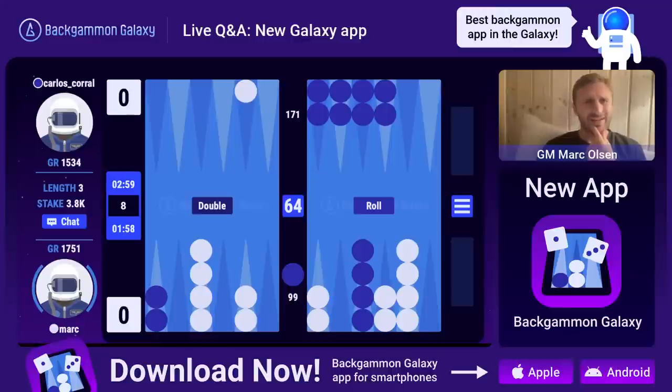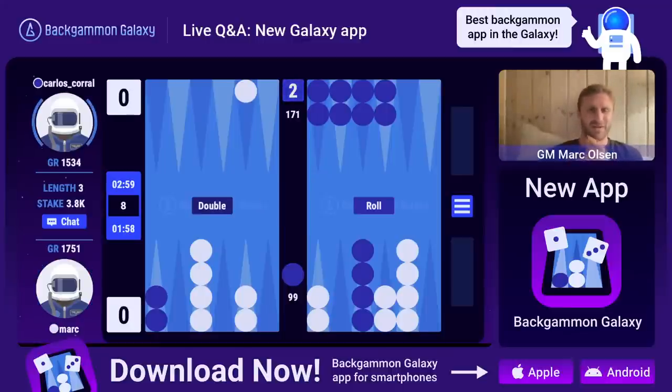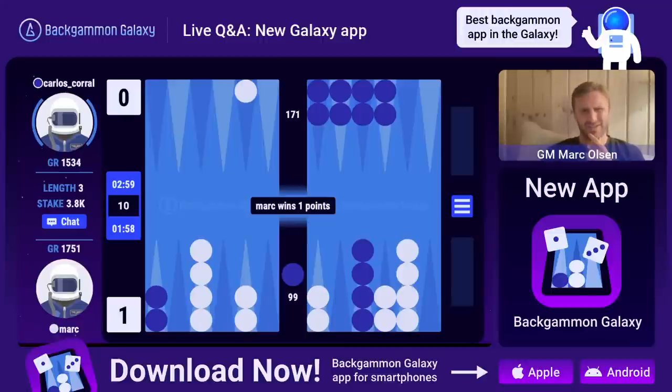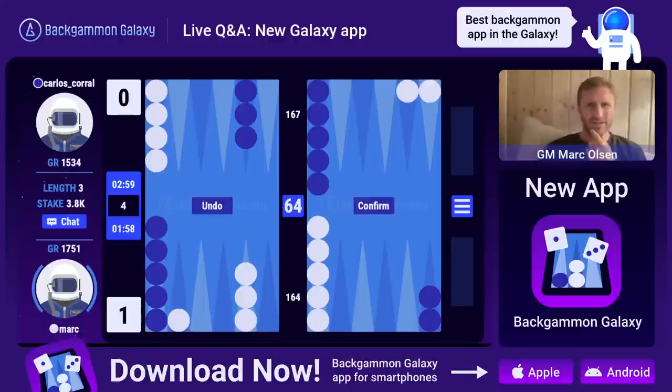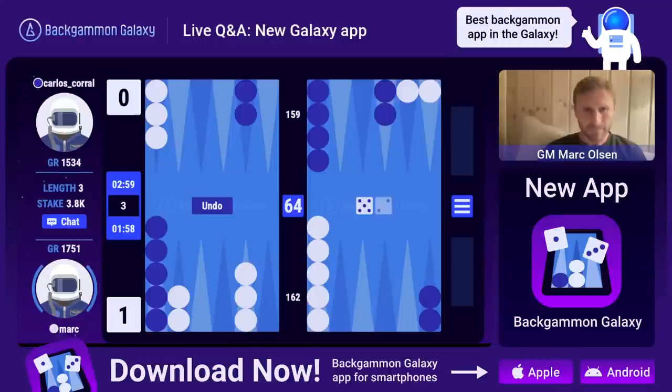I got a little lucky here but I can't double. Oh what a roll! Okay, this is a cube - what a fun cube! I mean in a normal holding game this would be such an easy take and it might also be here, but he had so many men back. I should play gammon-safe, I should split with the back checkers - it's a three-point match. But Carlos passed that cube quite quick. I thought it was tricky to be honest, I think it's a pass but I'm not sure.